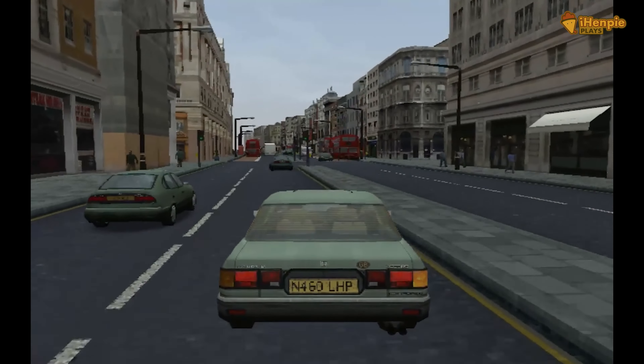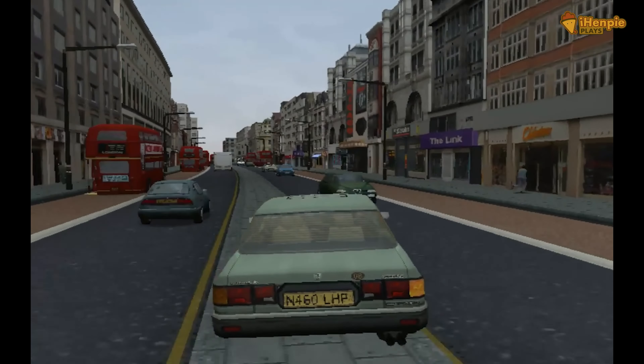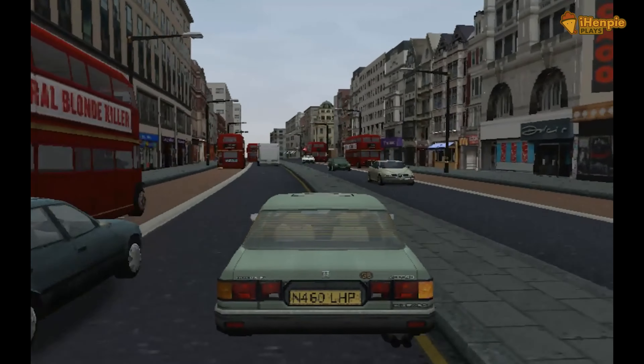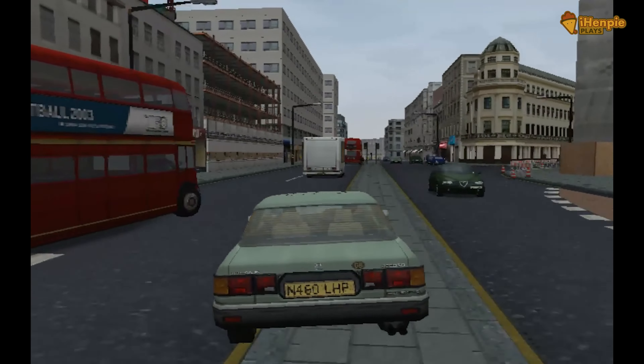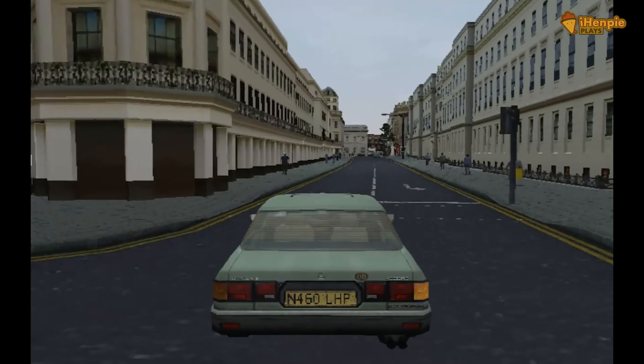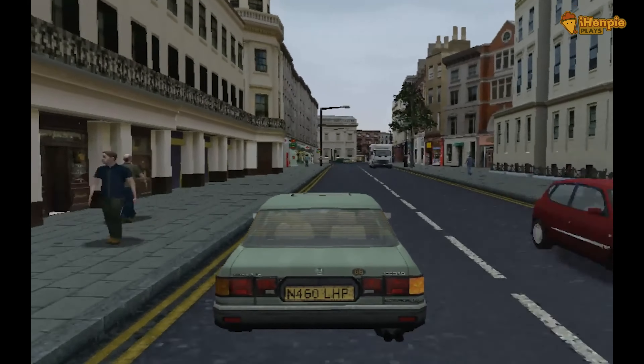I know this game came out a while ago now but just looking at the cars that are in this game, they just look so retro and really old, like we're driving around in an old Honda but it's still enjoyable to play. I like the indicator to say there's no mini-map so that's what way you need to go. Let's see if we can get to the location.